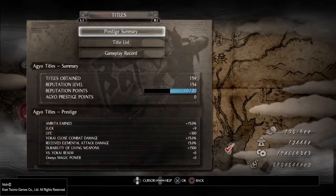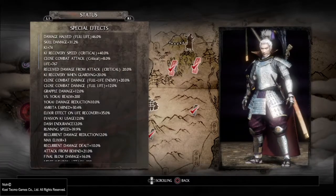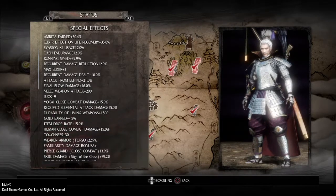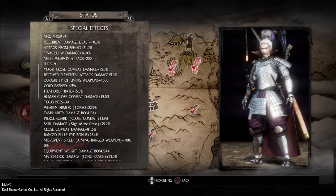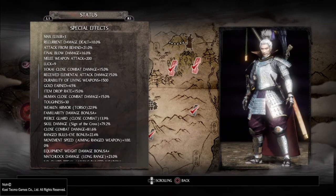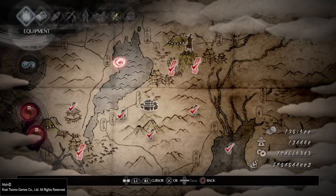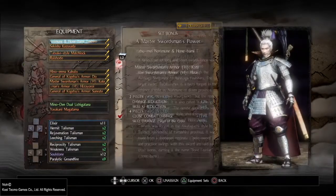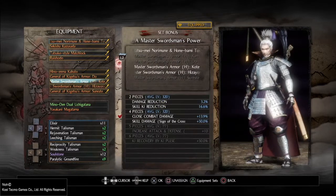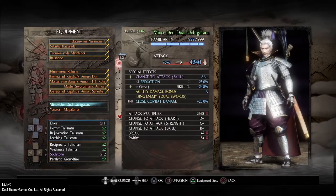I also have Sign of the Cross on the Master Swordsman set and my currently equipped dual swords. If I go to my status and scroll down to special effects, you can see skill damage Sign of the Cross is 79.2% — it is adding that skill modification from my weapon accessory to my total damage. My main weapon has 24.4%, the Master Swordsman set bonus is 30%, and the dual Uchi Katana adds 24.8% — add that all together and you can see it's adding to my total attack.